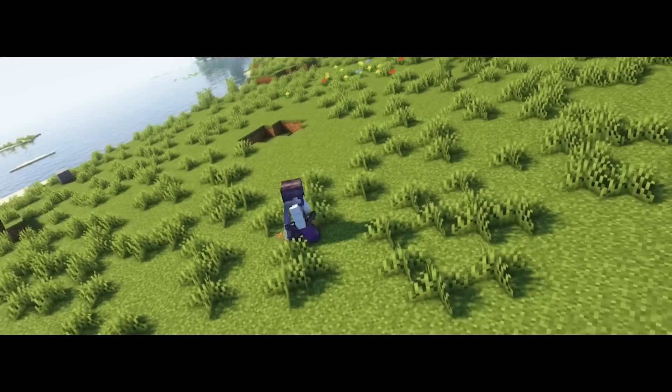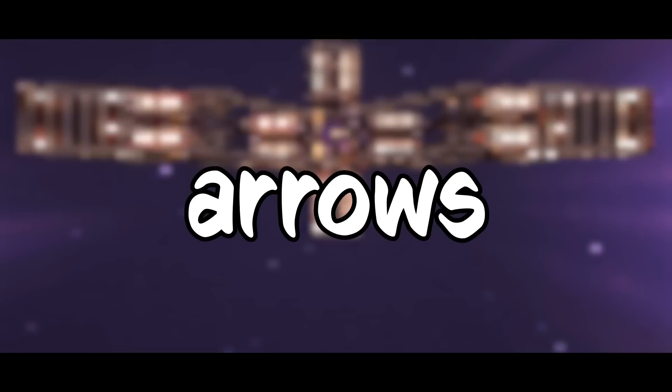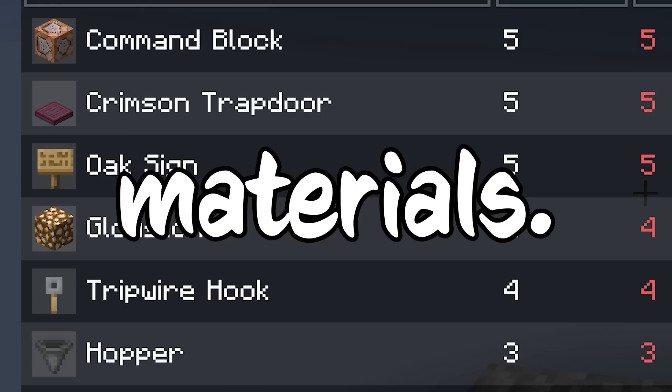I killed Minecraft's final boss with just one arrow, using a simple mechanic that correlates directly to the speed of arrows. The faster the arrow goes, the more damage it'll do. So if I could make a machine that could make arrows travel insanely fast, I would be able to one-shot anything in the game.